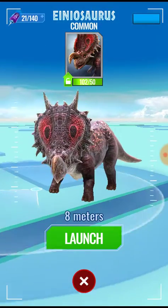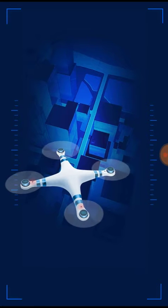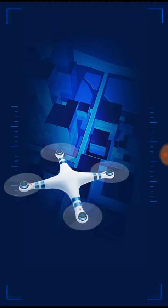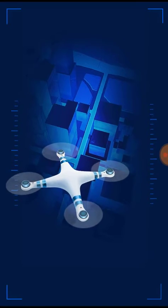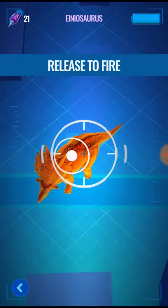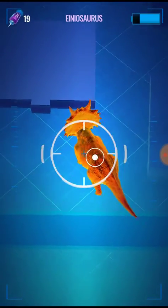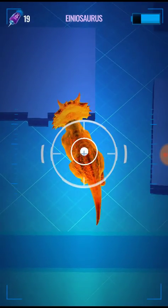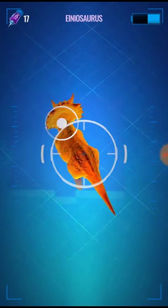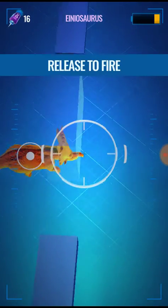Let's catch a dinosaur. I'm going to hit launch — it's right next to me. This is a lot of fun. The way this works is your drone shoots darts at the dinosaur to collect DNA. Your first shot should be a direct hit; it's not that hard. Score more direct hits. If you miss entirely, it gets deflected.